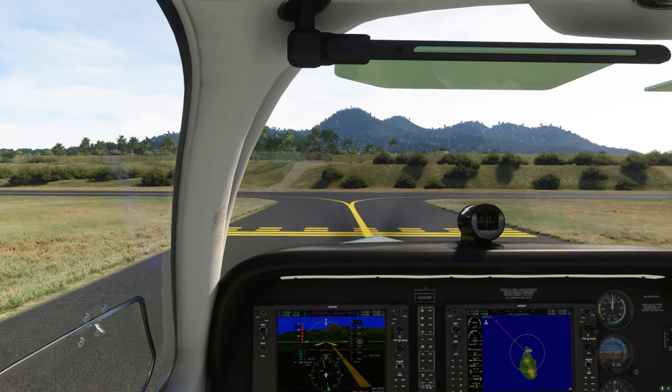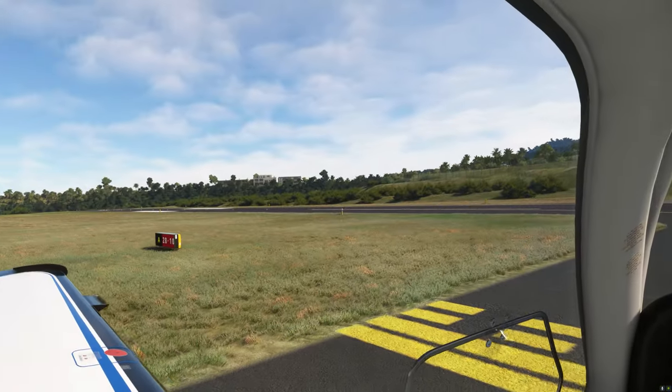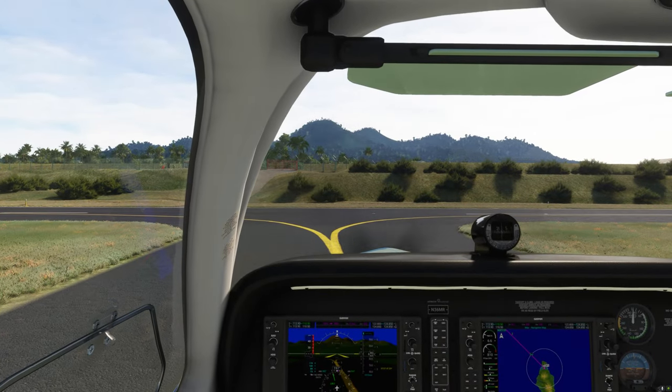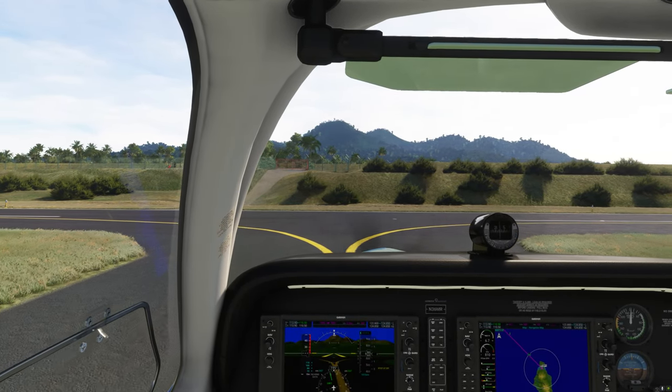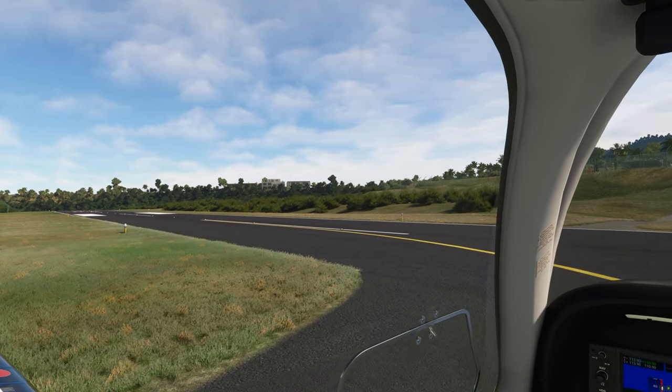Strobe light on. Taxi light on. Landing light on — all your lights on when you get out on the runway. Osborne traffic, Bonanza 3-6 Mike Romeo, back-taxi runway 2-8 for departure, Osborne.